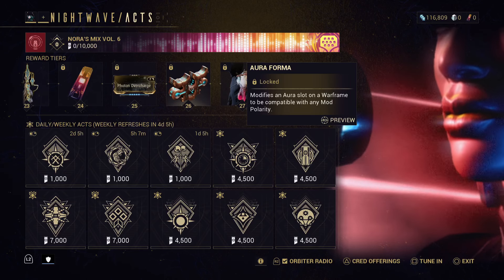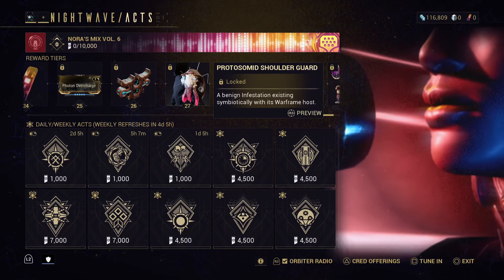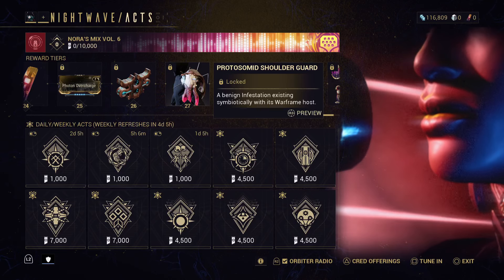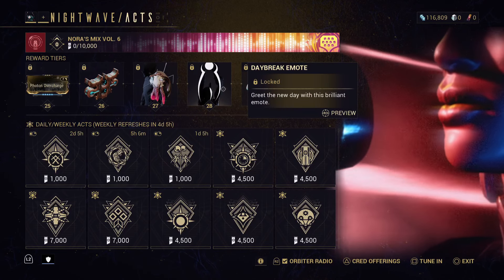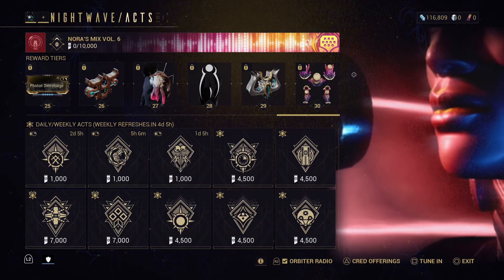An Aura Forma, a Proto Soma shoulder guard, Daybreak emote, Umbra Forma, and Daybreak Armor Bundle.